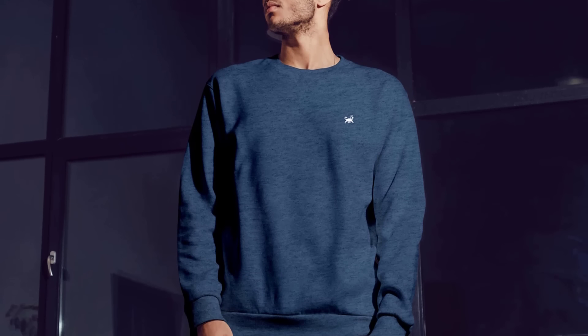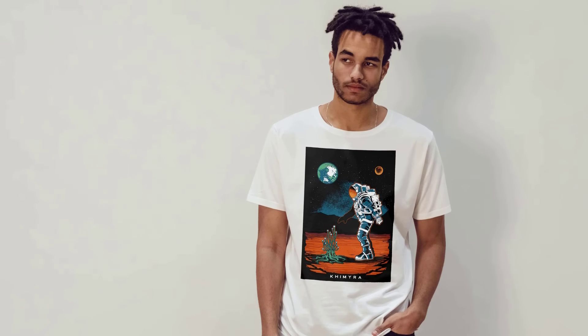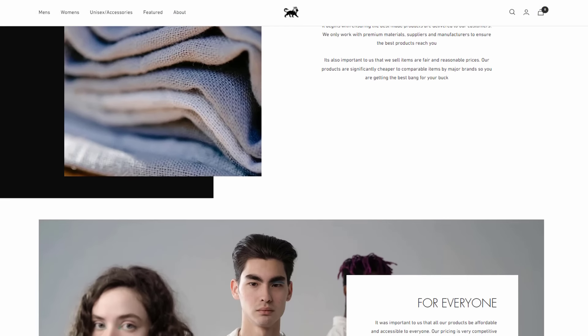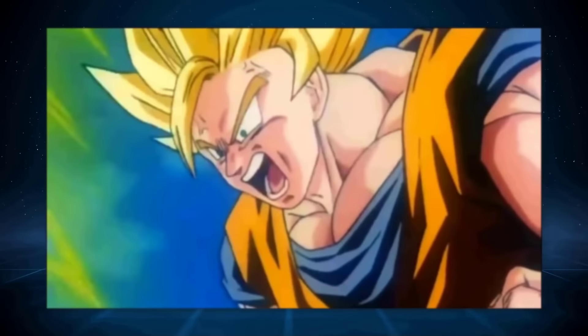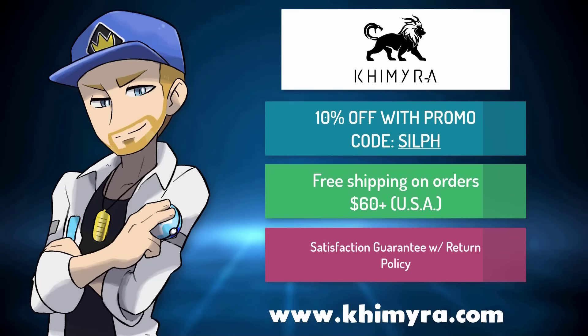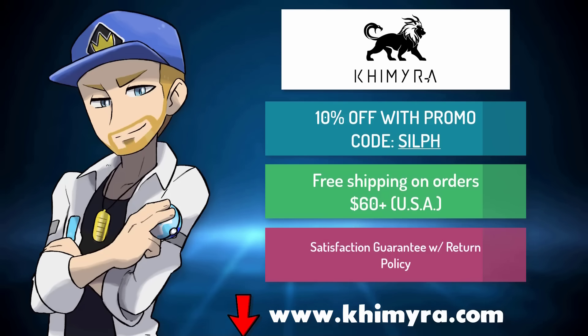They've also got long-sleeved shirts, polos, sweatshirts, and hoodies. Camira carries graphic tees with designs inspired by video games, with unique one-of-a-kind artwork. A few personal favorites include the Moonlit Wolf, Glowing Dragon, Space Dimension, and Flying Whales. Orders $60 or more get free shipping in the U.S., and there's a satisfaction guarantee with a full return policy. Use code SILF on any orders before December 31st and you'll get 10% off.